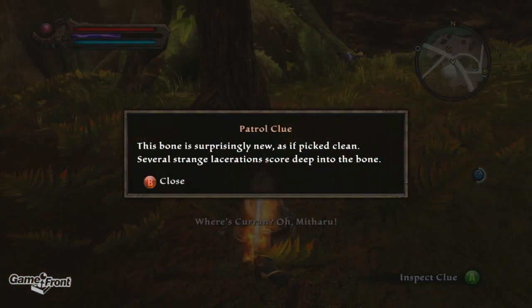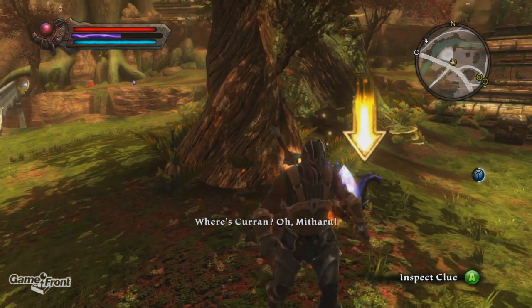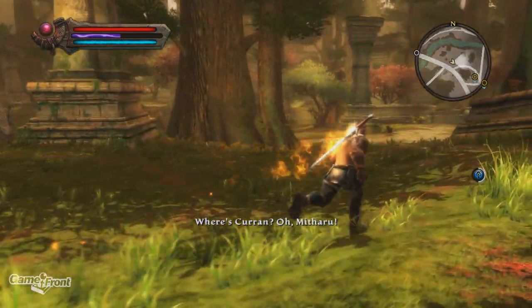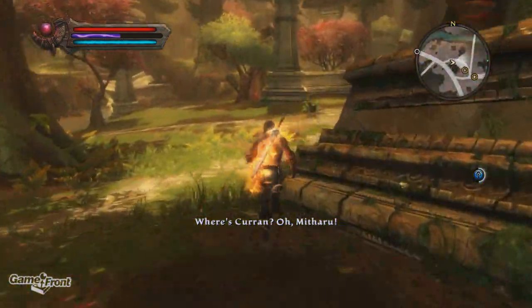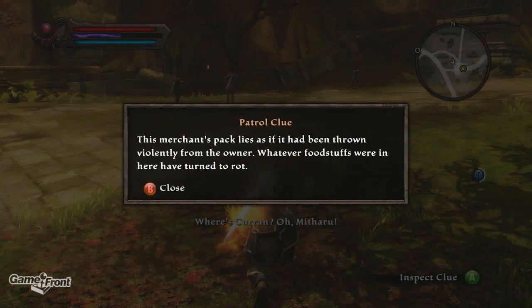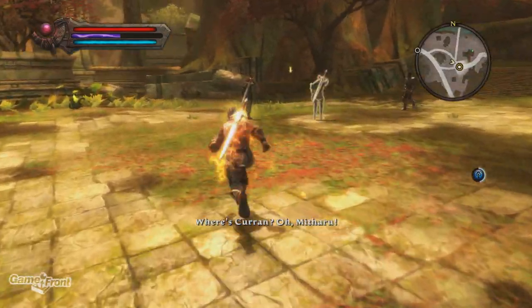This bone is surprisingly new, as if picked clean. Several strange lacerations score deep into the bone. The grass here has been neatly cropped, as if by a newly sharpened scythe. Newly sharpened scythe? It's the Reaper! He knows what we did last summer. This merchant's pack lies as if it had been thrown violently from the owner. Whatever foodstuffs were in here have turned to rot. I already read it.